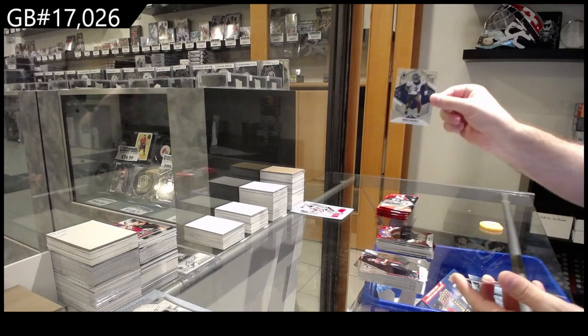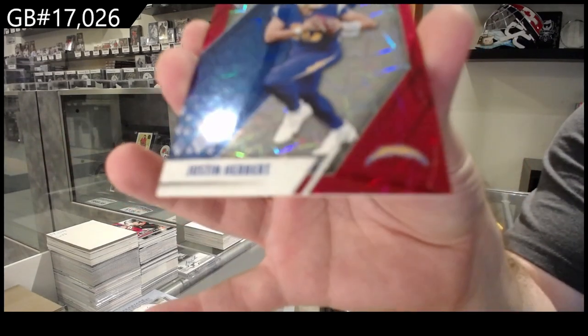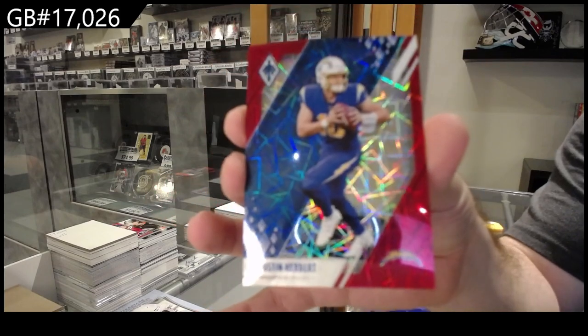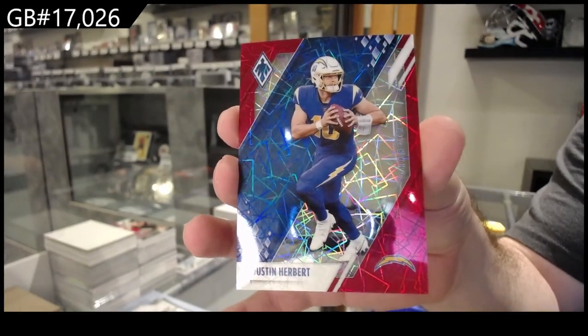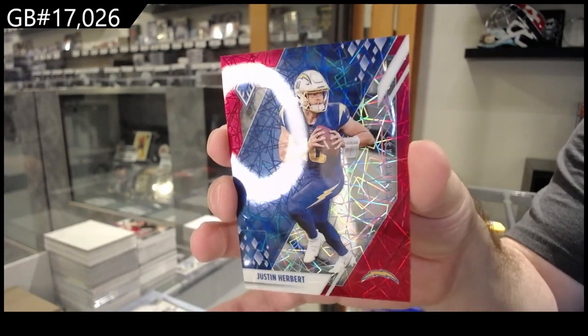Rookie of Surtain the Second for the Broncos. And we've got a Herbert — sorry, that's a Chargers, isn't it? The other one is LA Rams, I believe. Herbert 285.